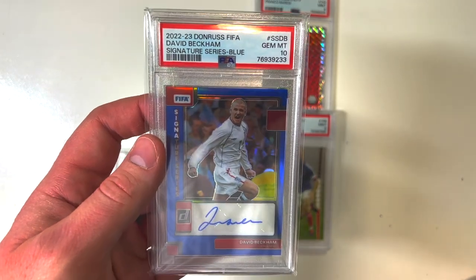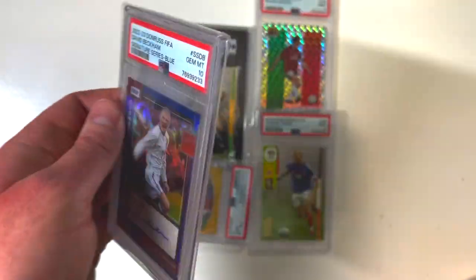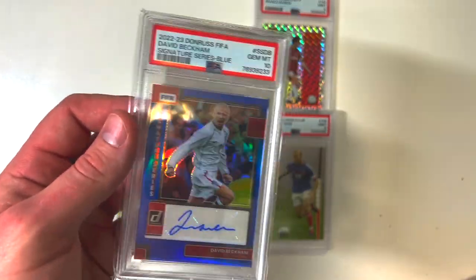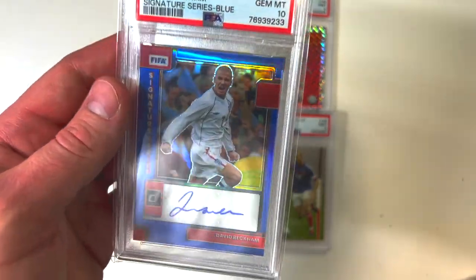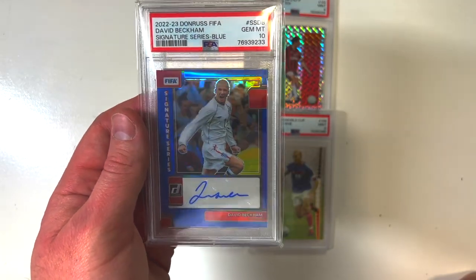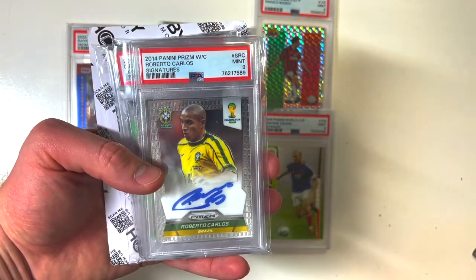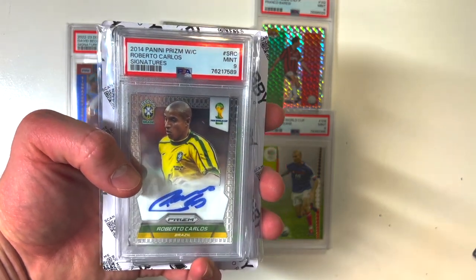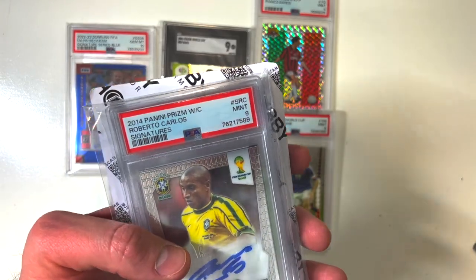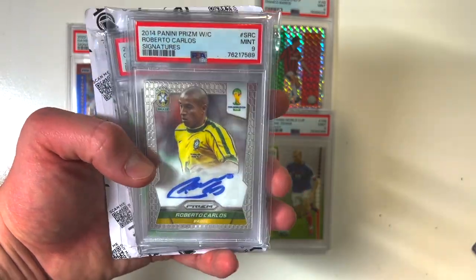David Beckham, ten gem mint — holy shit! Fourteen of fifteen. David Beckham, ten gem mint on the auto, fourteen of fifteen. Let's freaking go! God damn, that's a beautiful card, just completely sexy. From the 2014 Panini Prism World Cup — this is a huge PC item for me. I think this is the first auto we've added from that set too, of Roberto Carlos. Holy shit, nine mint.